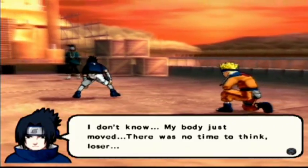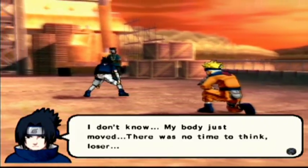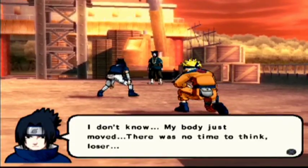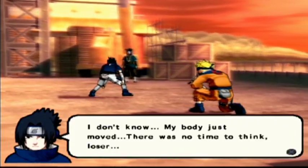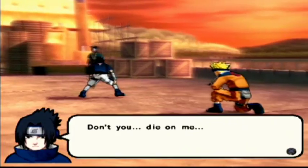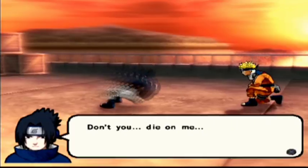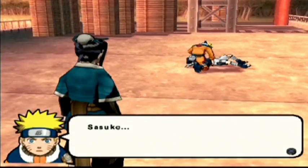This first fight is Naruto and Sasuke against Haku. Sasuke moves unconsciously to protect Naruto, he goes down, Naruto gets really angry, and Nine-Tails ensues. That's more or less how it went in the story.